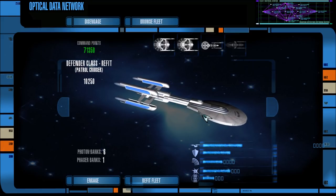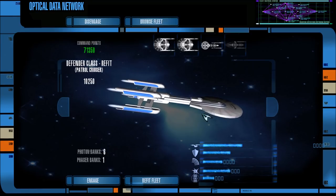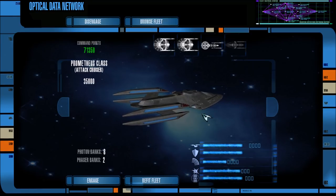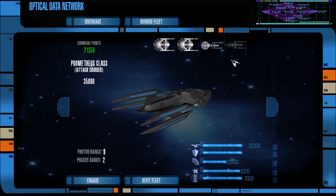I've never seen a vessel that looks quite like this. So this will be my personal flagship, commanding one of the Federation groups. We also have a Prometheus class attack cruiser that I'm controlling, as well as a couple of Raja class ships, Freedom class, Niagara class, Ambassador class, Galaxy class, Sovereign class ships, an Excelsior class, an Intrepid class, and two Spectre refit Akira class ships along with two regular Akira class ships.